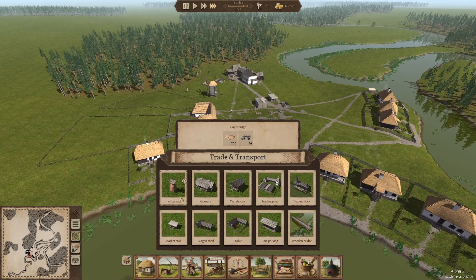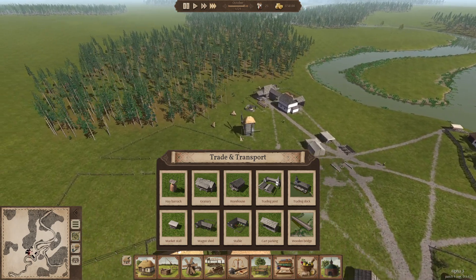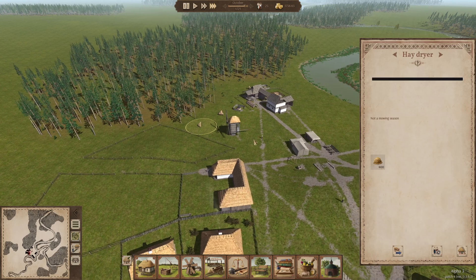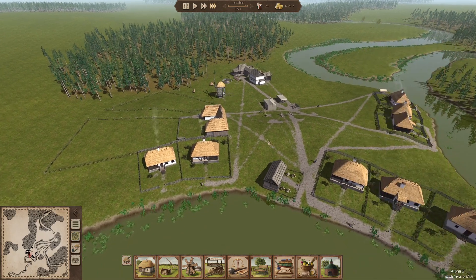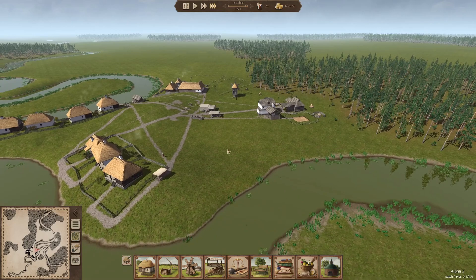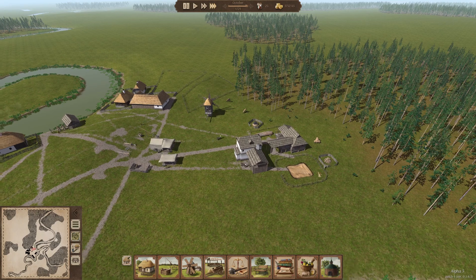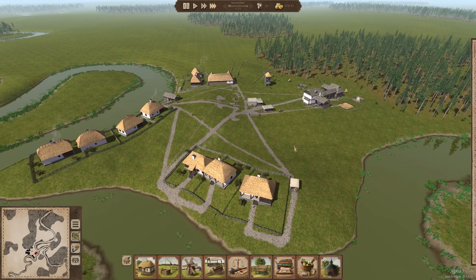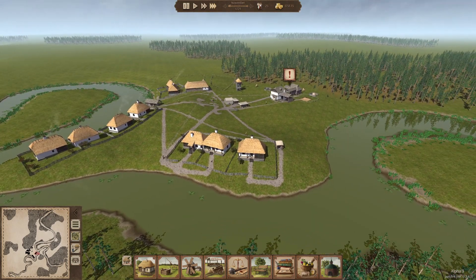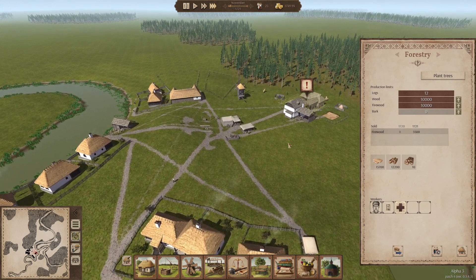A trading post makes a lot of sense. A hay barrack is basically going to let us pull the hay down from these areas into a more central storage unit. Only men can work at the windmill — so we'll bop one of the blacksmith workers off and have him come over to work at the windmill. It looks like we'll actually be getting some flour produced and distributed to the homes soon, which is great, not that anyone actually needs flour at the moment.